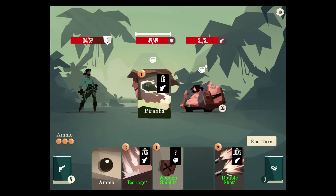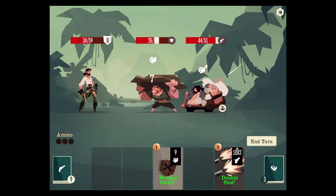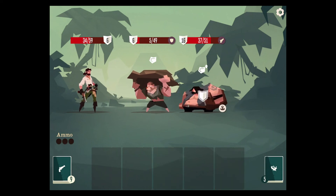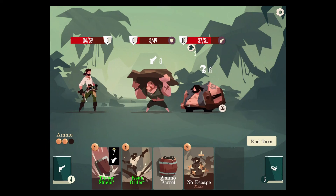Let's take out the guy who has more likelihood of being defeated. I would put on the wooden shield, but barrage — why be defensive when you can be aggressive? We almost took out that guy in the front. No escape is just cluttering up our hand so I'll probably try to get rid of it. Issue order is just better for us.